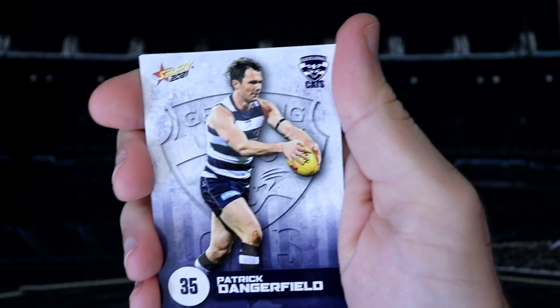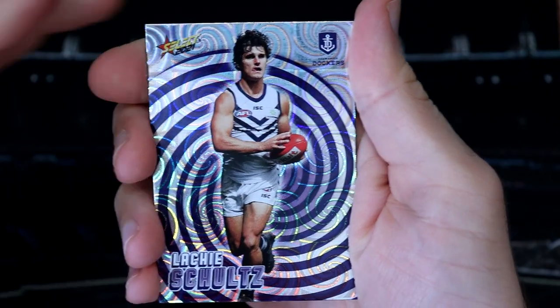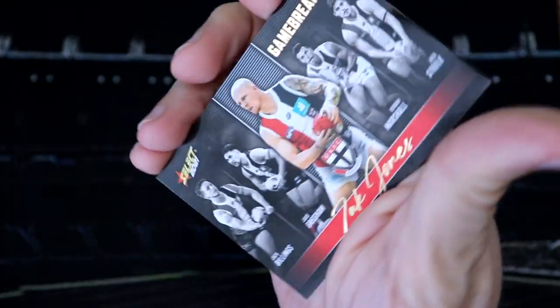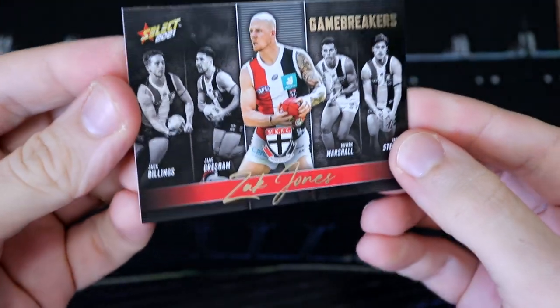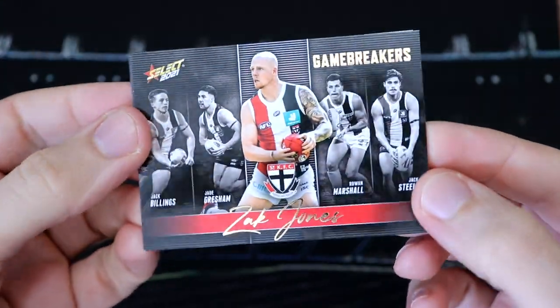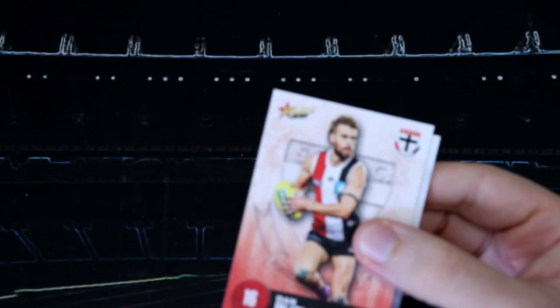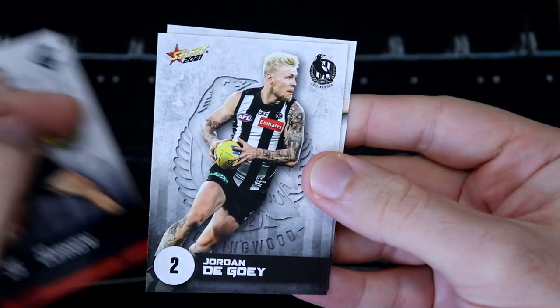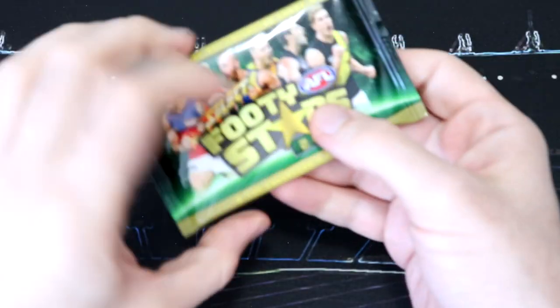In pack one, we've got Locky Schultz from the Dockers as our holo, and then we've got a Zack Jones Gamebreaker for the Saints. And then we've got Dan Butler for the Saints, Jordan Ngoi, and Jack.